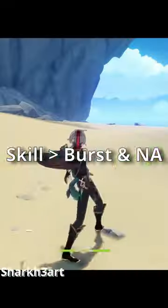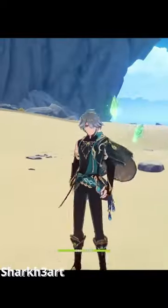Here's how to build Alhaitham in under 60 seconds. Prioritize leveling his skill — it's over 60% of his damage — and then you can do burst and normal attacks.